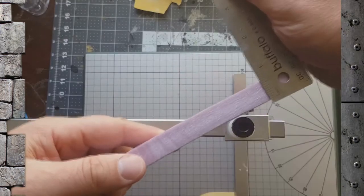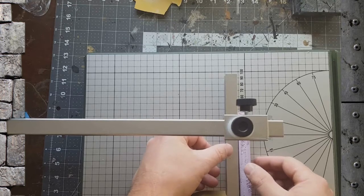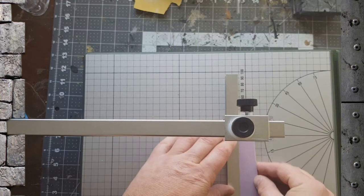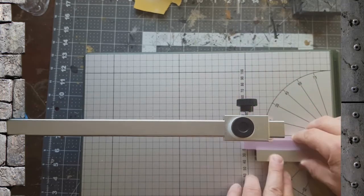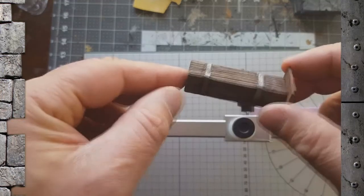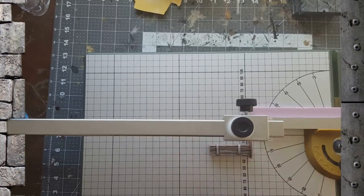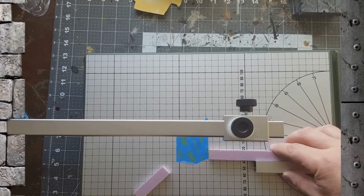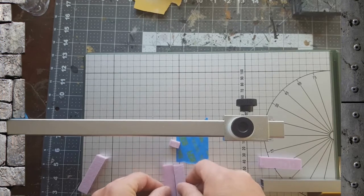This is half-inch XPS and we're gonna make the pillars half-inch by half-inch. We start by setting the Proxon table to the width of the XPS foam, then run the foam through so it's half-inch by half-inch approximately. Rotate it 90 degrees, chop off the end for a square angle. We'll lay the existing build on the table and use tape to gauge the height, then cross-cut to get our four pieces of foam to start the pillars.